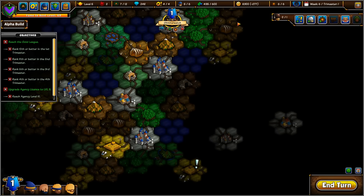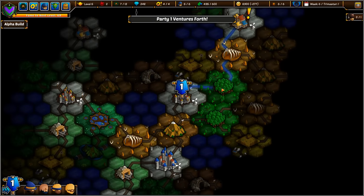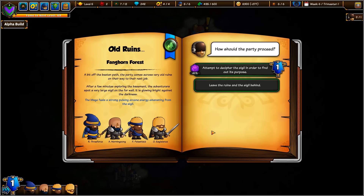My day is going pretty darn well so far, and we are getting ready to go towards this quest. We are almost there — about three more turns and we should be there. Random Encounter: a bit off the beaten path, the party comes to a very old ruins on their way to their next job. After a few minutes of exploring the basement, the adventurers spot a very large sigil on the far wall. It's glowing bright against the darkness. The mage feels strong, pulsing arcane energy emanating from the sigil. Attempt to decipher the sigil in order to find its purpose, or leave the ruins.